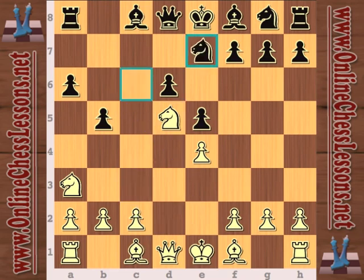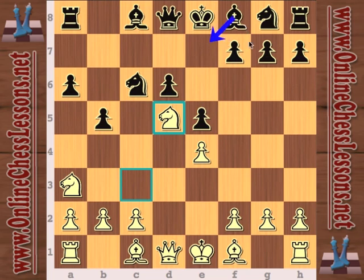Black is trying to undermine this really strong knight on d5 and maybe play a king side attack with f5. So white is going to be playing on the queen side and black is probably going to be defending there while playing on the king side. Knight c e7 — there are a couple of different moves here; bishop e7 and knight f6 are probably the most common.